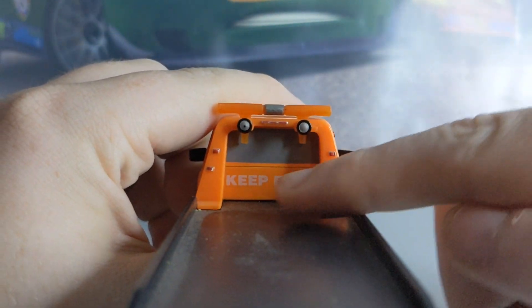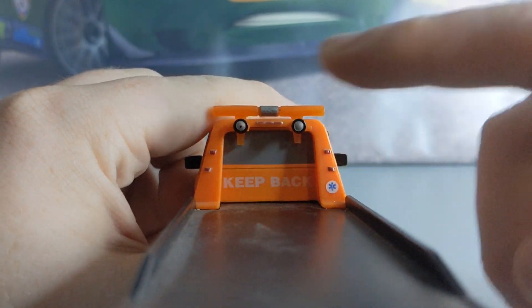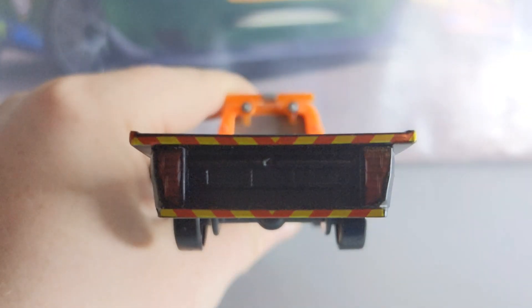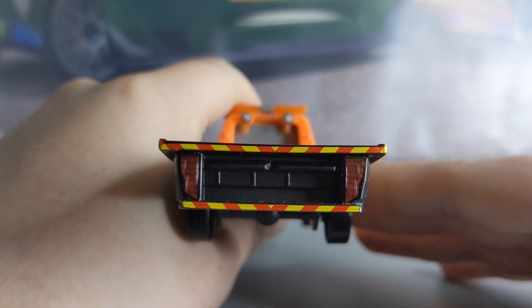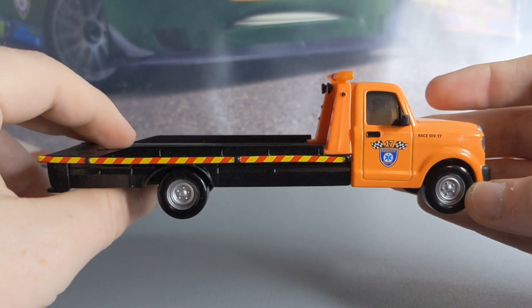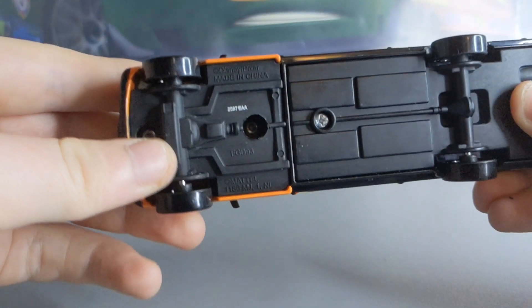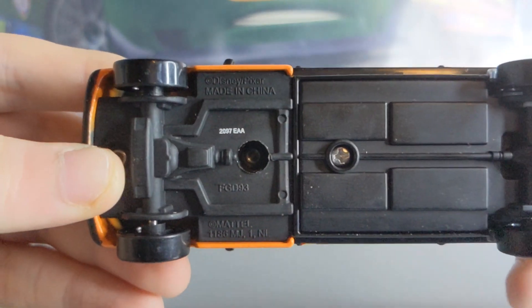You can see the back here — it says 'Keep Back.' There's a little logo there again and some lights. Here is the back — you can see three lights and all these hazards again. For those who are interested, here is the other side of Stu Scattershields. And here is the base — not too much on the back portion, there's the front portion.